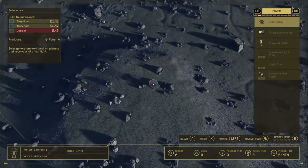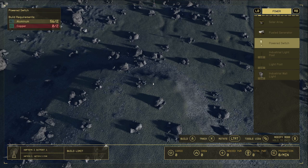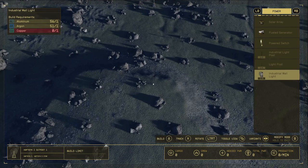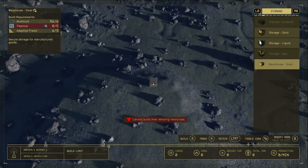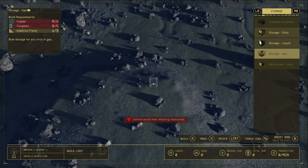Once you have a pretty good idea of where you're placing your extractors, I'd highly suggest looking ahead at what else you can build. Over time people are pretty much going to make every single thing on the list just to see what it does. The good news is once you place something you can hold X over it to delete it and get the resources back, so there's really no penalty — it's not like you're getting half the resources back.